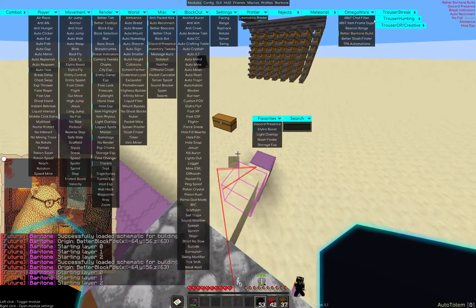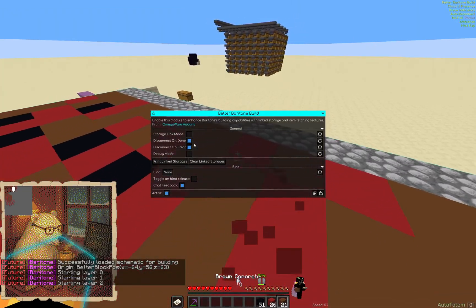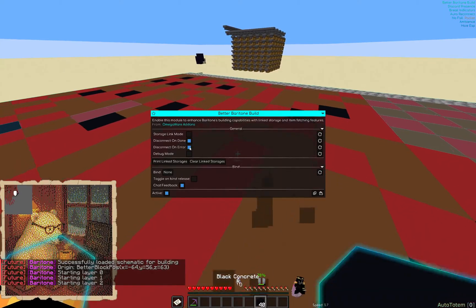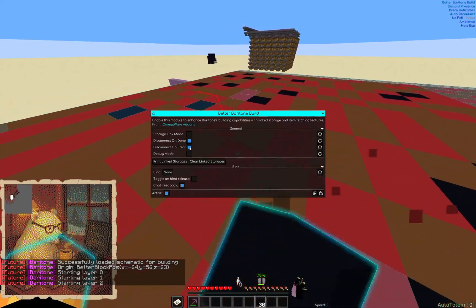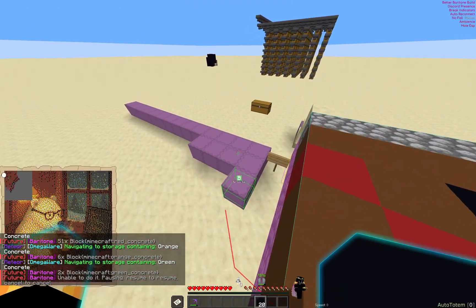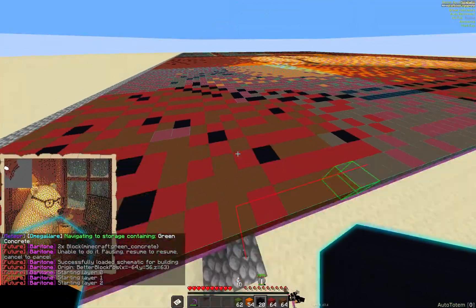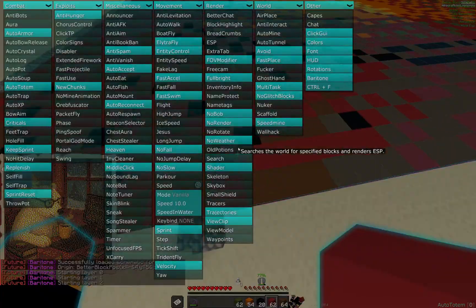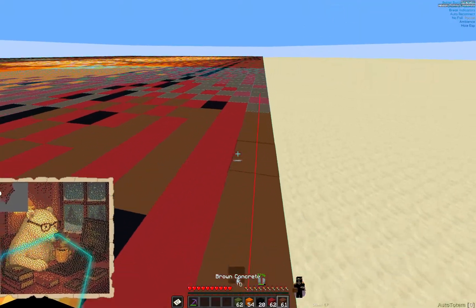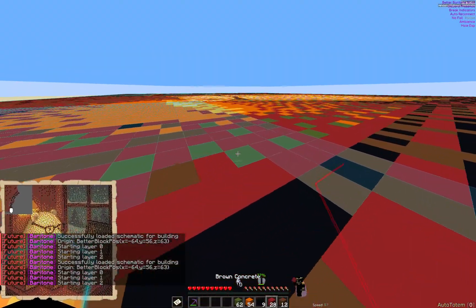While it does its thing — Disconnect on Done means when the build finishes, it will disconnect you. Disconnect on Error means if you run out of a material, say cobblestone, instead of just printing a message in chat and stopping, it will disconnect you if it no longer has access to the materials it needs.